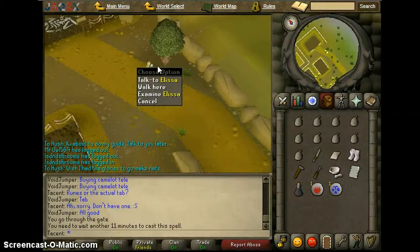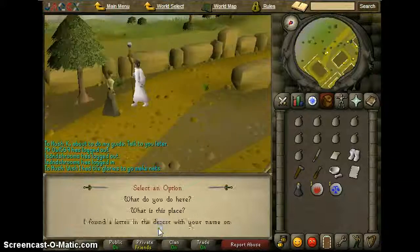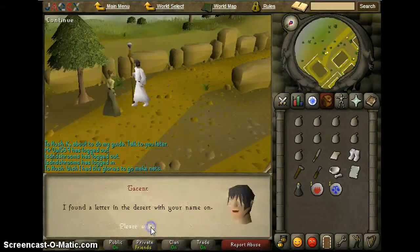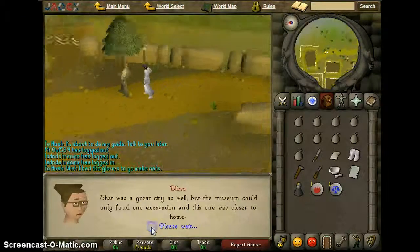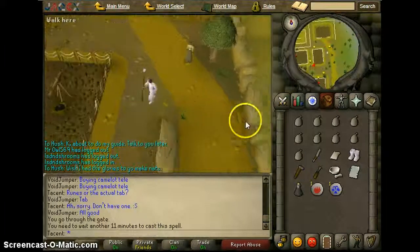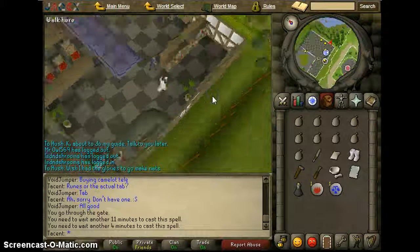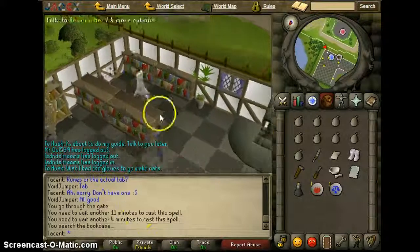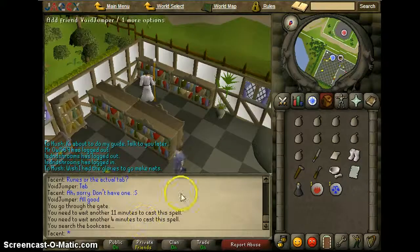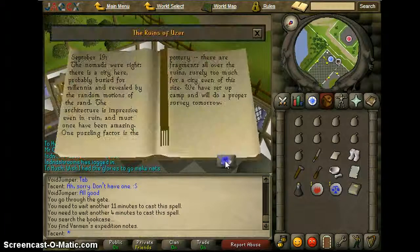All right guys, so we're here at Alyssa, about the northeast corner of the dig site. I'm going to talk to her — tell her you found a letter with your name on it. And so we're going to go back to the exam center and search for a book. You're going to find Varrock's expedition notes.